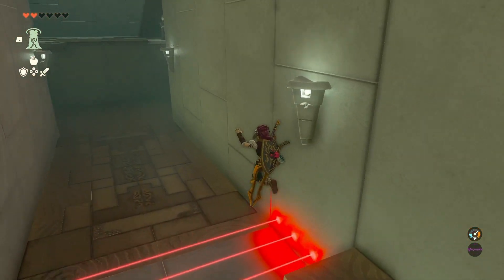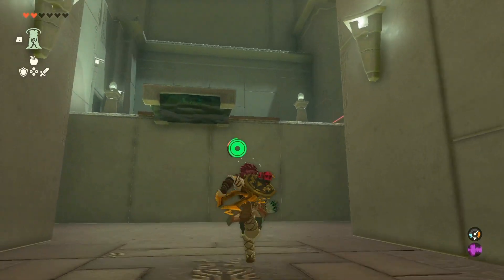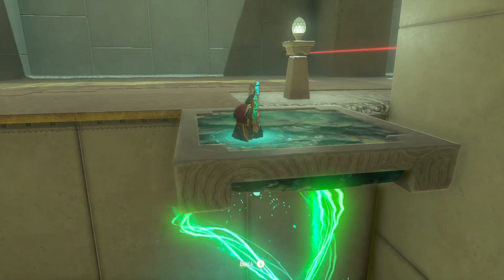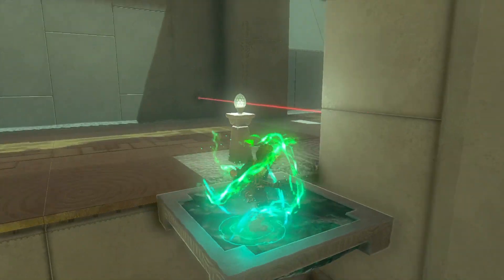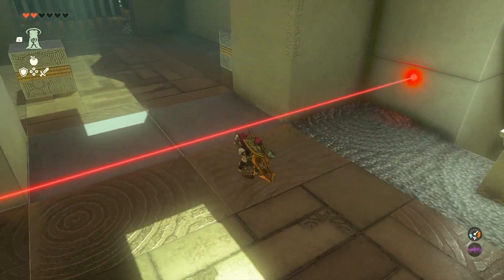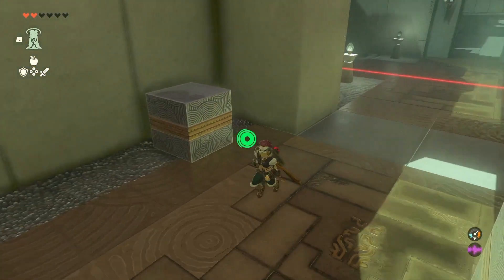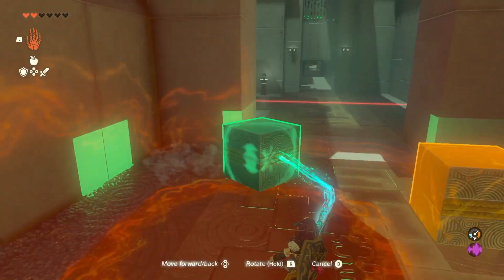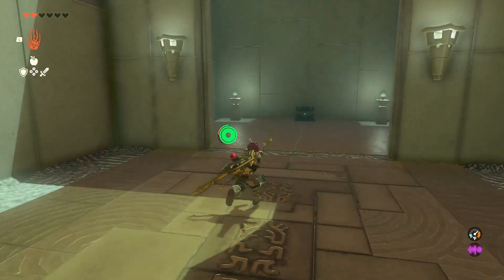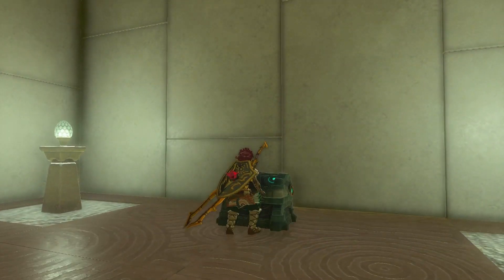Once you get across this, you'll have to... now this next part's a little tricky to get to this treasure chest. What I like to do is get over there safe and sound first, and then I'll kind of do this from this area and just break that laser beam. That'll also open up this doorway here for your chest.